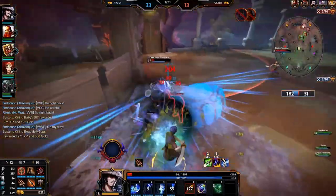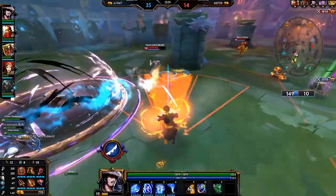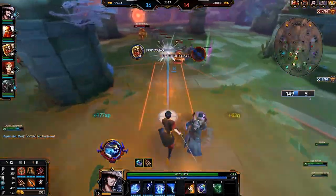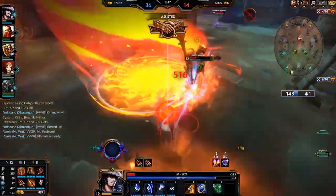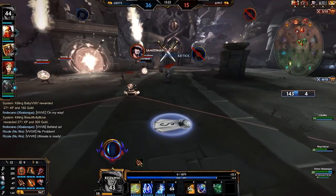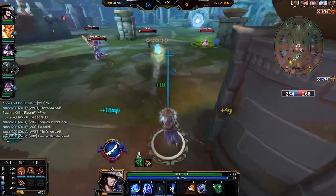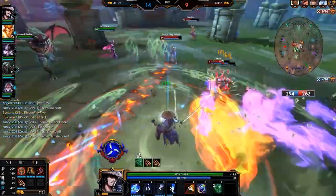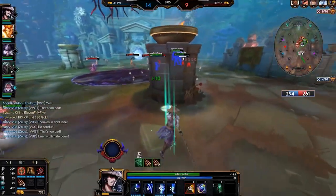My next tip is to always save one dash or teleport as an escape. Susanoo's biggest strength is he can do a ton of damage and still get away. Save either the third part of the first ability or the wind teleport in order to make sure you can get out of combat. It's not necessarily about getting the kill — if you can force them back to base, you can out-farm someone or put a lane ahead, and that's just as important as securing a kill in a lot of cases.